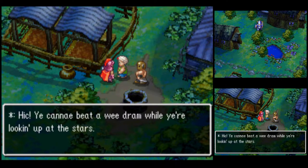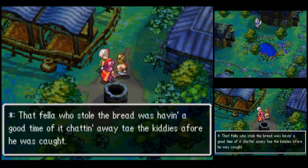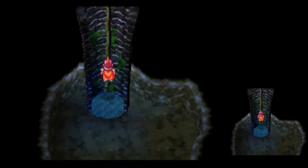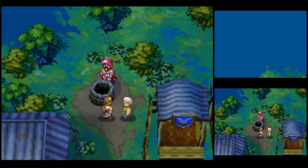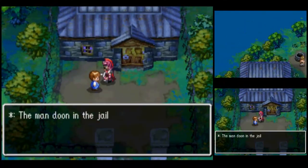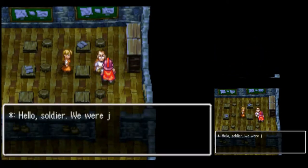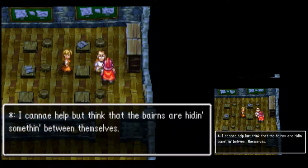You cannae beat a wee dram while you're looking up at the stars. That fella who stole the bread was having a good time chatting away to the kiddies afore he was caught. Who's this in the schoolyard? The man in the jail is called Angus — he's our friend. Here's the headmaster: I cannae help but think that the bairns are hiding something between themselves.